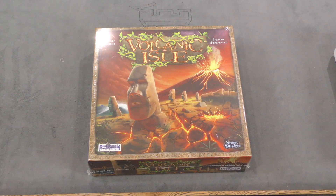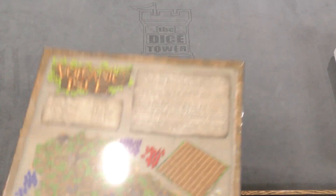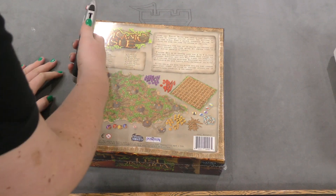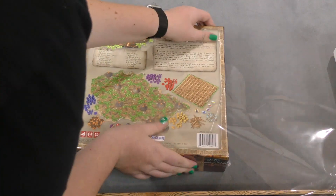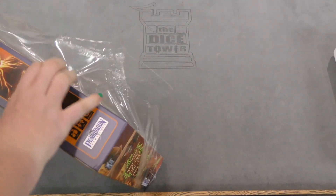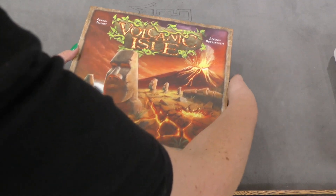Hey everyone, welcome to today's daily unboxing video. Today we're looking at Volcanic Isle, which is apparently something about Easter Island and volcanoes. Anyway, we should open up this box and see what's inside.